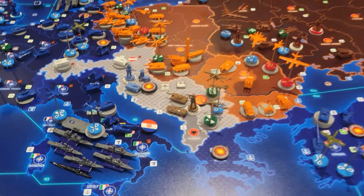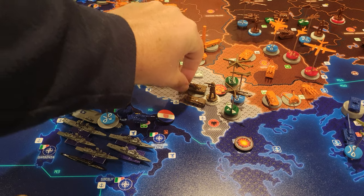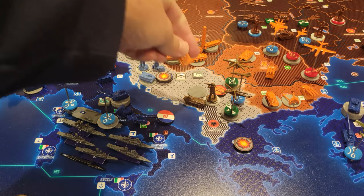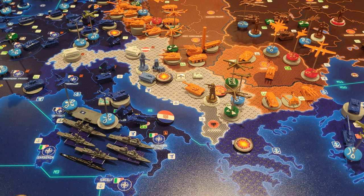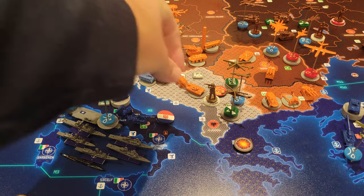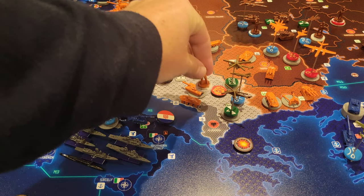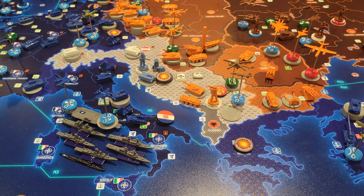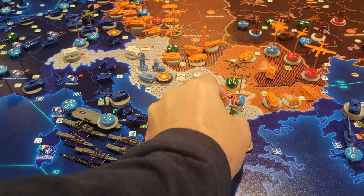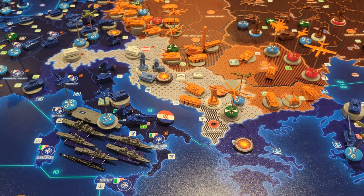I'm replacing these units with orange Warsaw Pact markers, because those Yugoslav units are now essentially Warsaw Pact units. We'll swap all of them out to make it obvious. Warsaw Pact can now move and attack with these units on this turn as well.